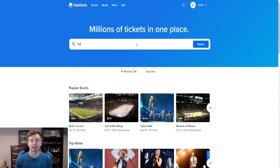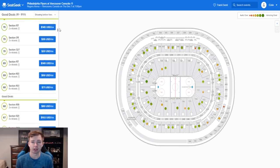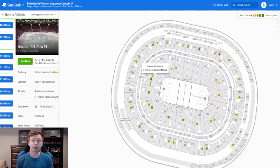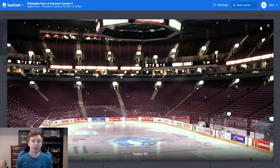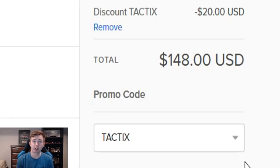Real quick guys, I want to say thank you to SeatGeek for sponsoring this video. Their website aggregates tickets from all over the web for your favorite sporting events and concerts. They also have a scoring system from 1 to 100 that shows you how good of a deal you're getting — 1 being the worst, 100 being the best, and it's color coded: green is a good deal, red is a bad deal. You can also get a preview from your seat so you'll know exactly what your view is going to look like once you get there. There's a link in the description — download the app and use code TACTIX at checkout for over $20 off your first order.